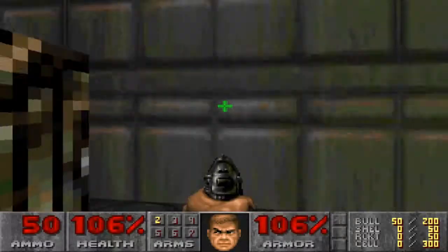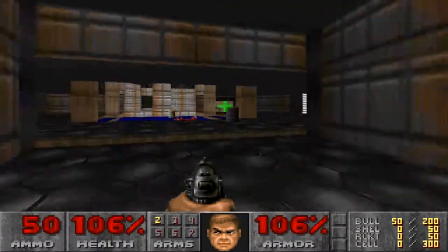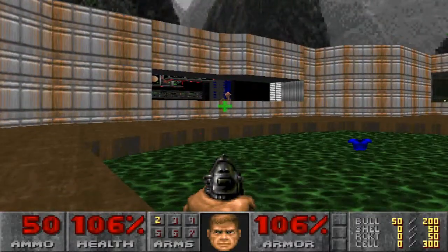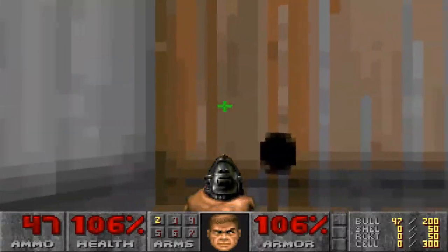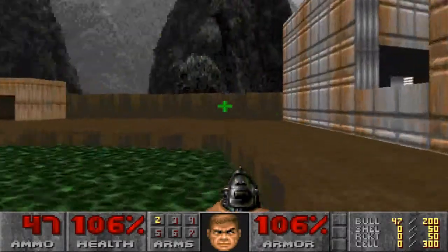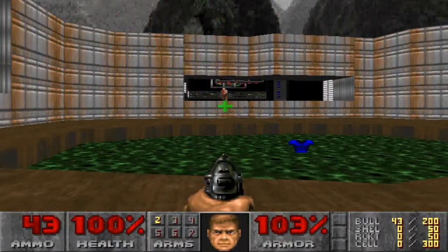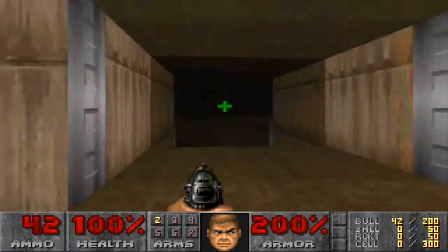Now, one thing I'll show you — I think this is only in Ultimate Doom. If you press this button in the original Doom, you're going to quickly get the armour. There's also a good way of sniping this guy, but I can't quite get to him properly.